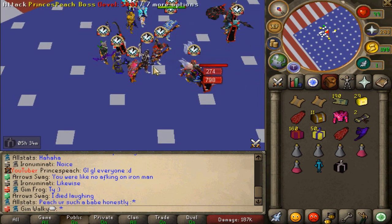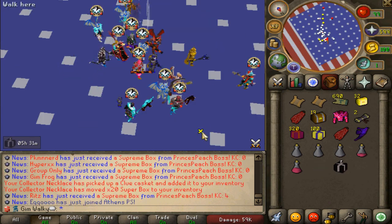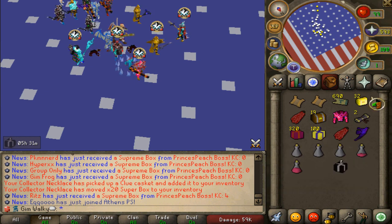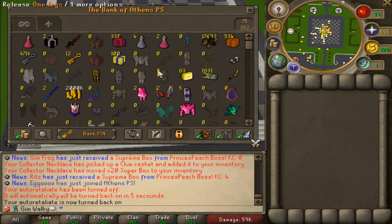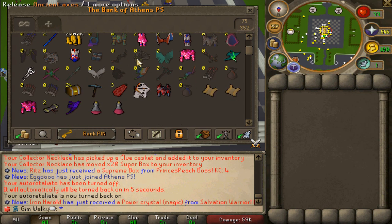I'm actually happy about any drop. Let's go ahead and slay these. We did get ourselves 320 super boxes as well as 100 ultra mystery boxes - which is definitely good. We're taking these and boys, I'm going to be ending this video right here. I'll start collecting the boxes and then we'll probably be selling them.